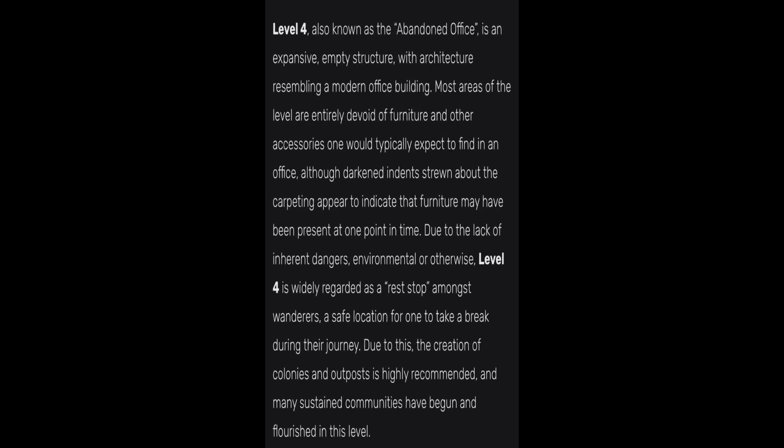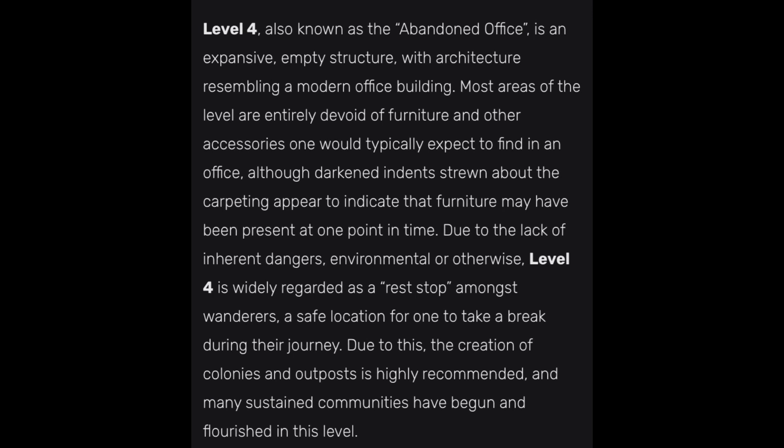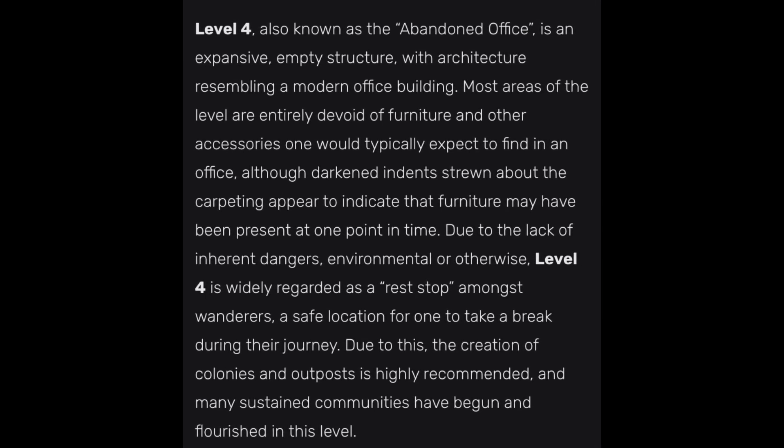Level 4 is a survival difficulty class: habitable. It is safe, with frequent natural hazards, and avoid harmful entities. Level 4, also known as the Abandoned Office, is an expansive empty structure resembling a modern office building. Most areas of this level are entirely devoid of furniture and other accessories one would typically expect to find in an office.